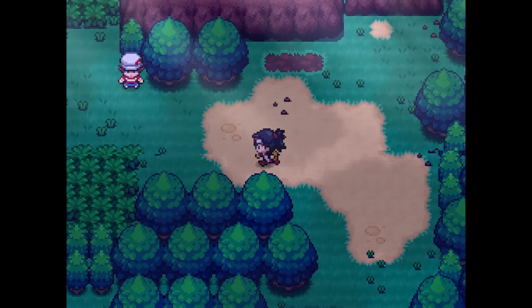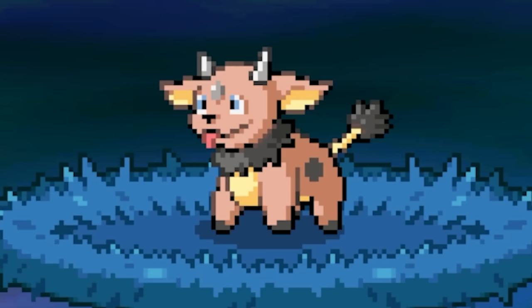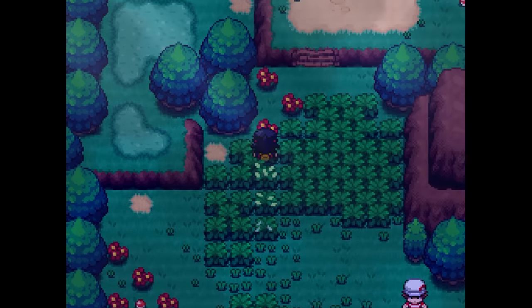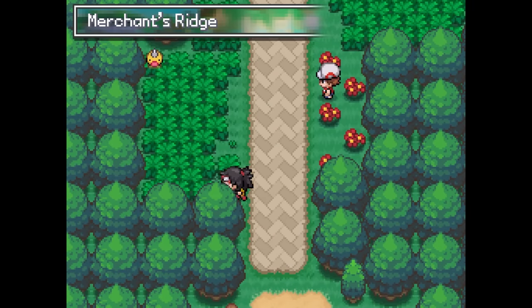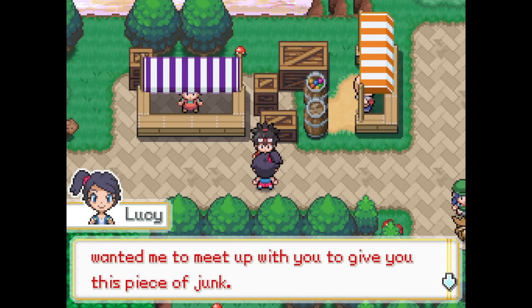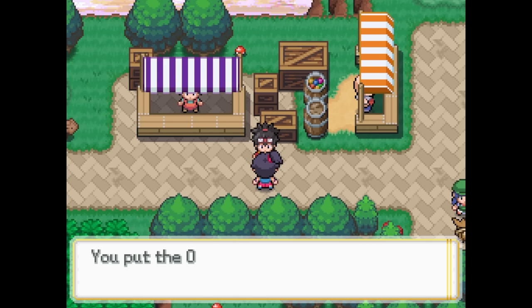Then as we're wading through the tall grass, we get challenged by this trainer and their pre-evolution form of Miltank, Calfpint. I didn't know I needed this Pokemon to exist, but now it's my everything. We travel the rest of the route until we finally arrive at Merchant's Ridge, just outside of the next town. Here the professor's assistant Lucy catches up with us and gives us some old broken gadget that Wyrmwood wants Thorn to work on.